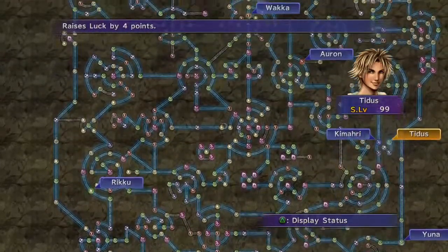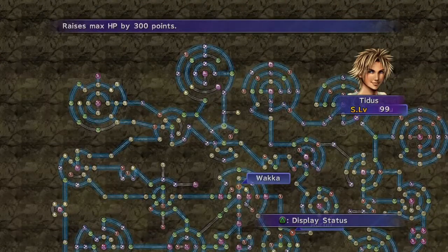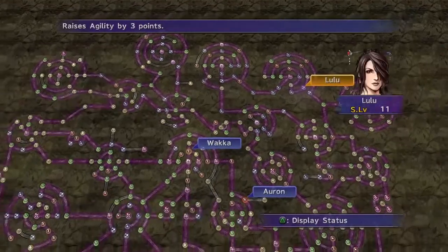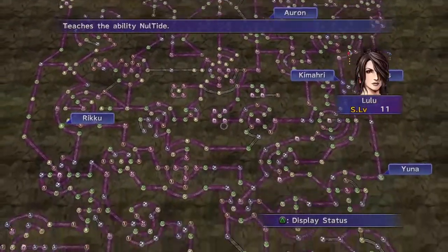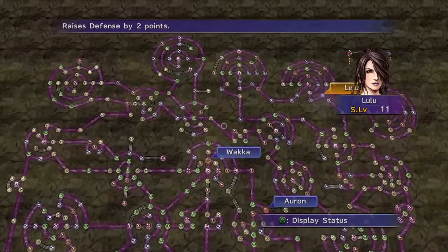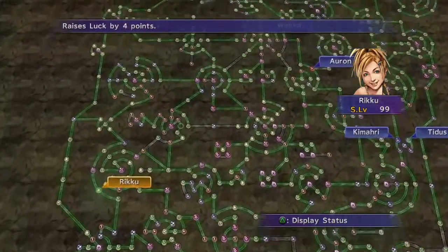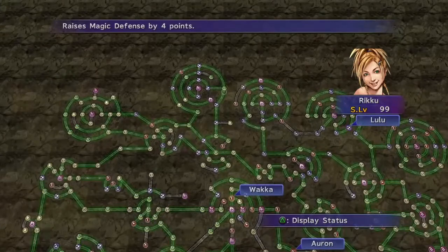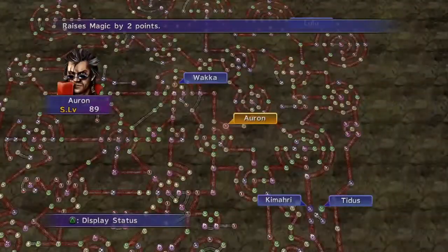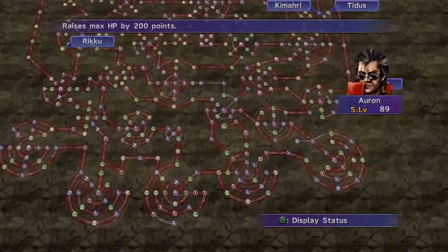Hello YouTube, what's going on? My name is Sergio Vengeance and today I'm going to make a pretty in-depth tutorial video showing you guys how to max out your entire sphere grid with every single character. As seen here, I have all my characters maxed out. This is on the Expert Grid on Final Fantasy X Remastered for the PlayStation 4. It may seem like a lot of work, and it kind of is, but what I'm going to go over in this video is how to get sphere levels fast. It's a pretty well-known trick, but I hope this video can get to somebody that doesn't know about it.